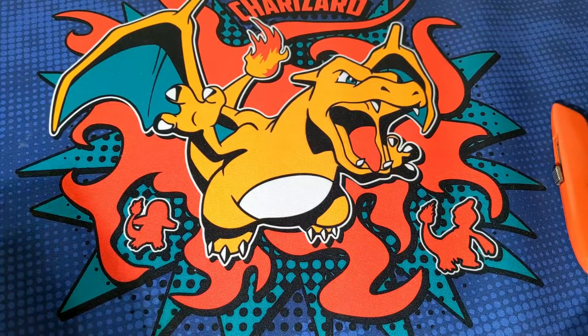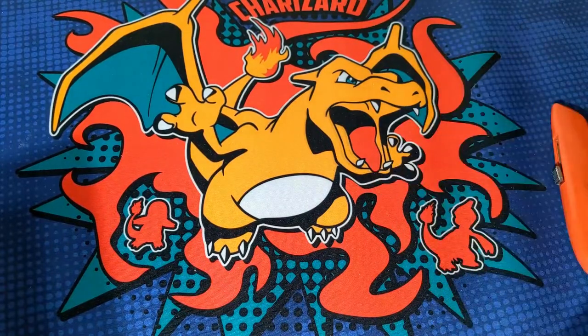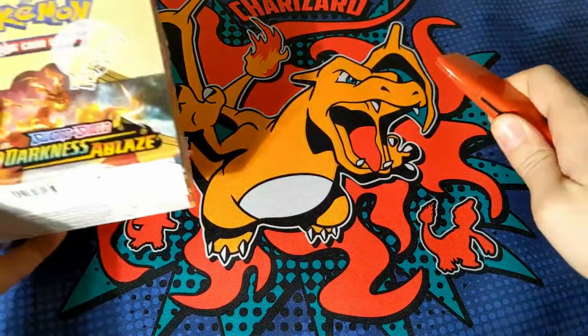Hello, you eerily eager Eevee, and welcome back to HJC Games. You got Charizard here and his good friend Hayden. And that can only mean one thing — we're opening a Pokemon product.